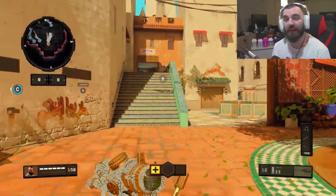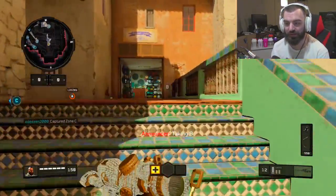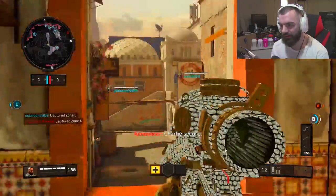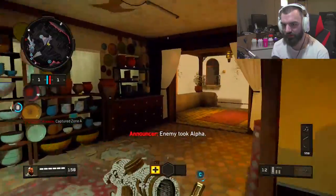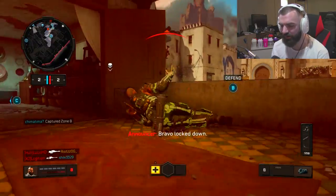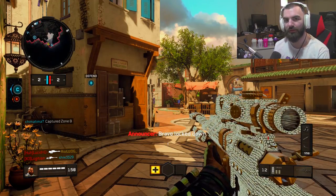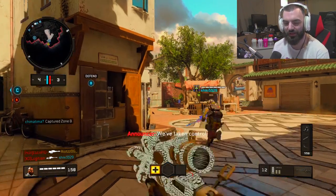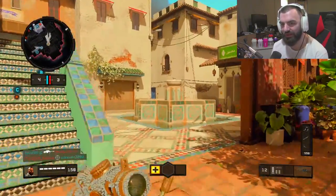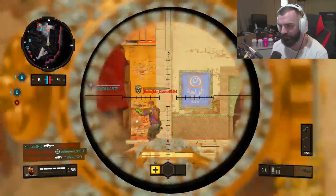I gotta give a huge shout out to my man Riots for letting me use his account again — I appreciate you, bro, I don't want you to think it goes unnoticed. We are using the Locusts, and what really sucks is that you can only get it in supply drops. That sucks — it's all luck-based RNG bull crap — but the gun is really fun to use no matter what.